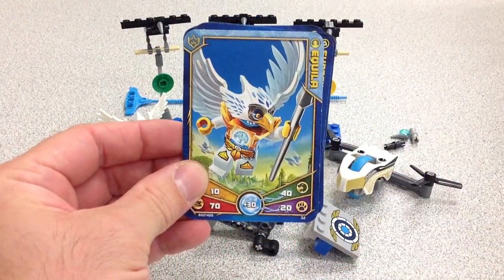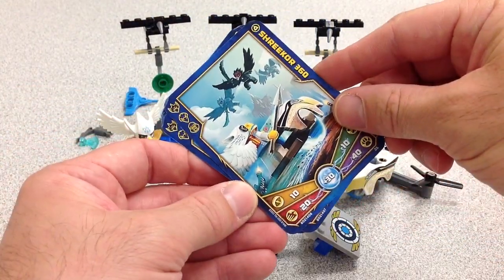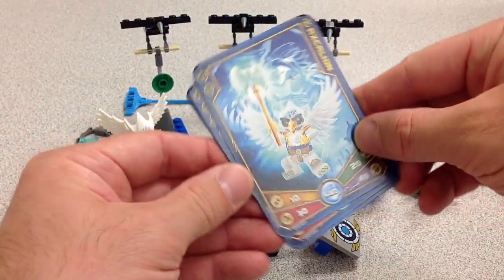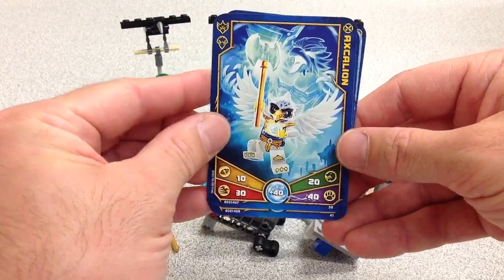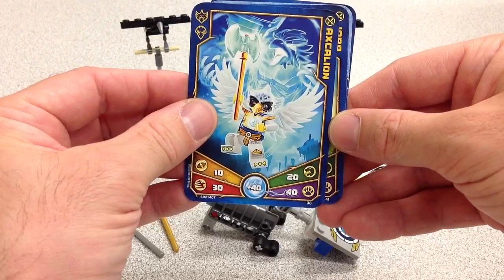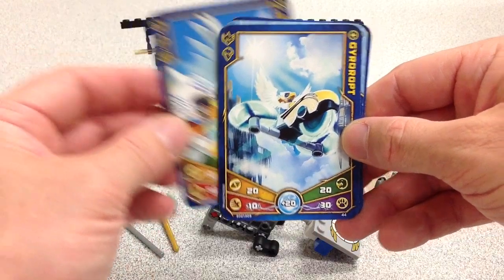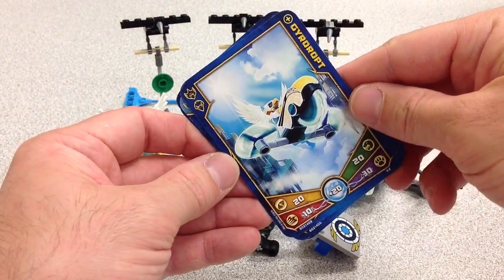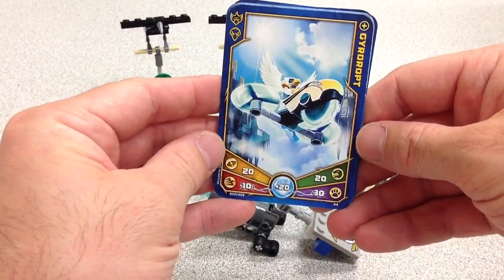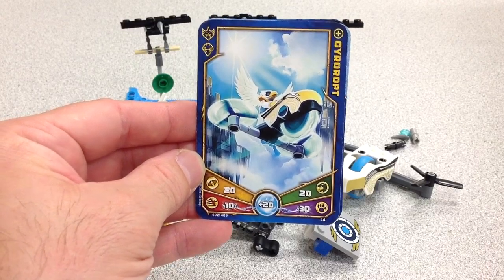There's Equilla himself, with Shrieker 360, Shrieker, Excalion — that's his axe — and Gyro-Ropt, which is his double rotor. I still think it looks like a VTOL. But that is really nice — I really, really like this set. I can't say anything negative about it.